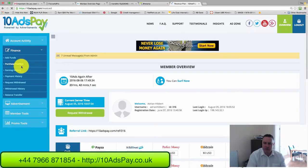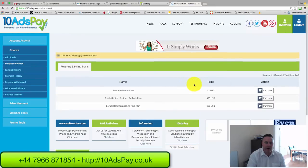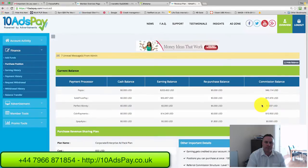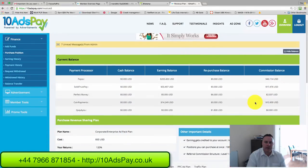I'm buying $50 ad packs. You can buy $25 or $50 ad packs — the $50 ad packs give a little bit more profit. It looks a bit confusing the first time around, but you look at the earning balance and the commission balance here and you can add these two together.